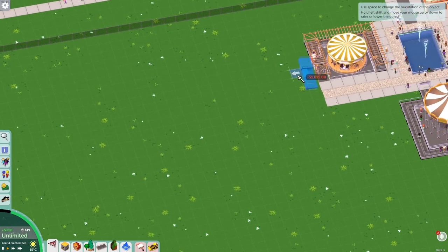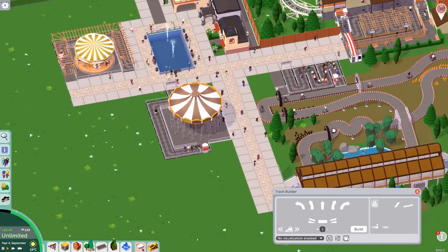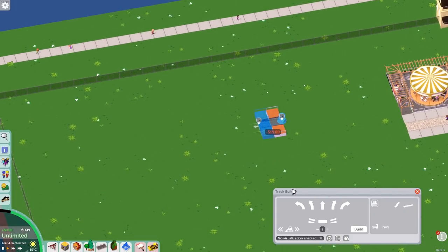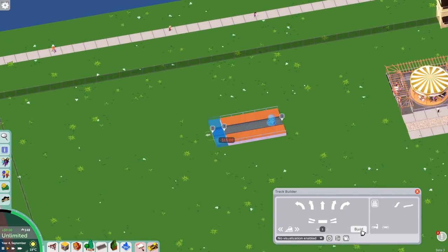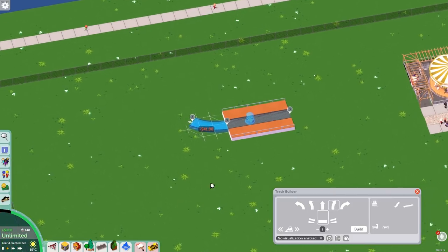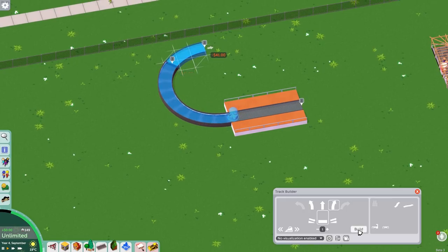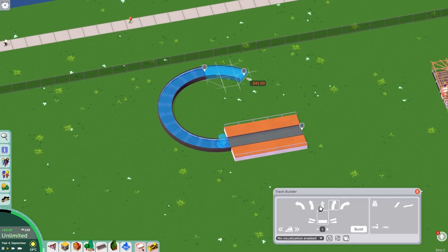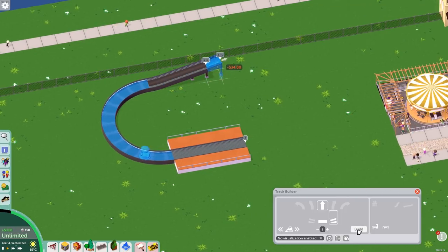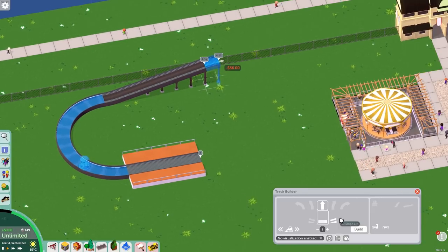People are really enjoying the go-karts over here — they really scream around the go-karts, it's weird. Let's do a bit of a station like so, and then have it scootch around. Nice wide thing. Can we go up? We can go up a little. Let's keep this pretty low to the ground, might have to do some terraforming with this one to be honest.